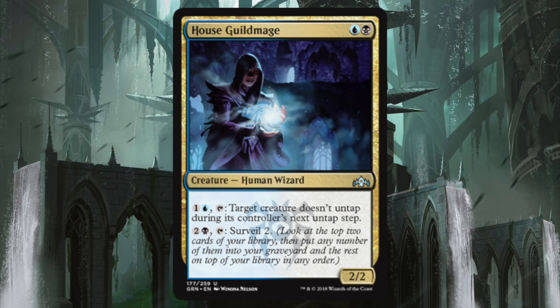Look at the top two cards of your library, then put any number of them into your graveyard and the rest on top of your library in any order. From a limited standpoint, this card is super annoying. Basically, if they tap their creature, it keeps them tapped down and they can never untap it again, just making it useless. Keeping their best creature tapped down — that's really good. It doesn't get to attack, doesn't do any of its abilities. Super annoying.